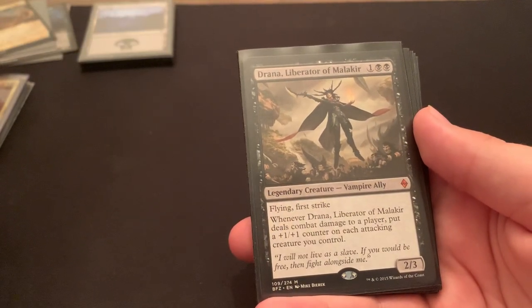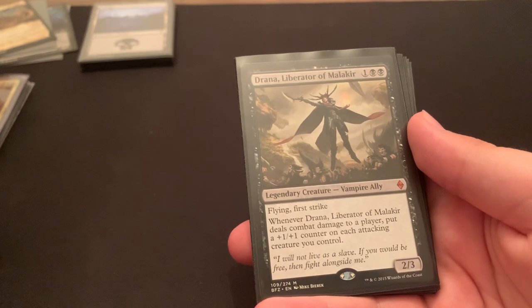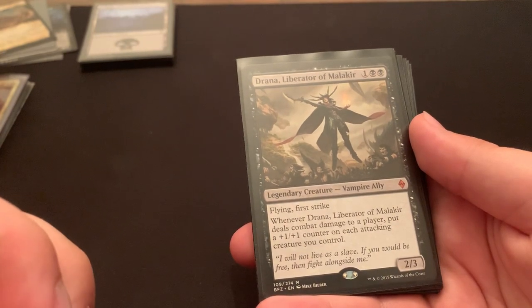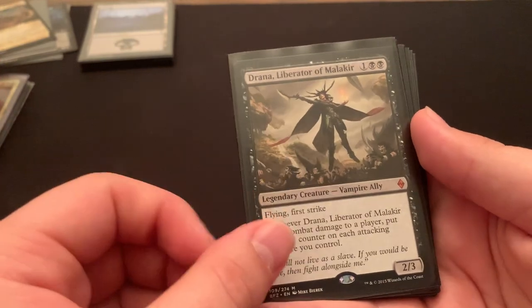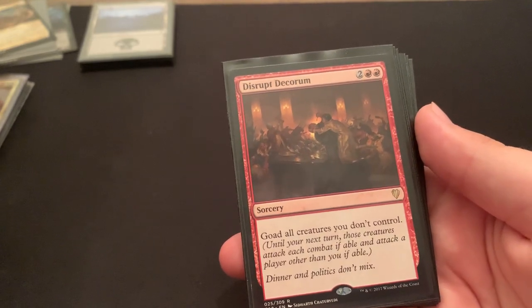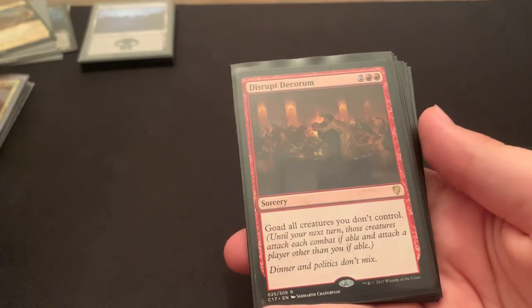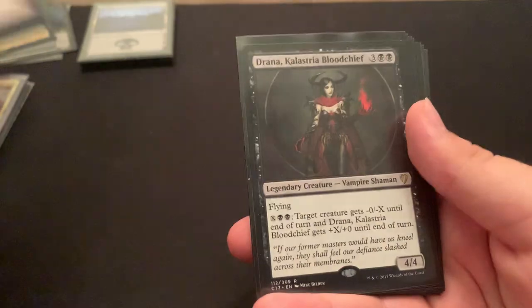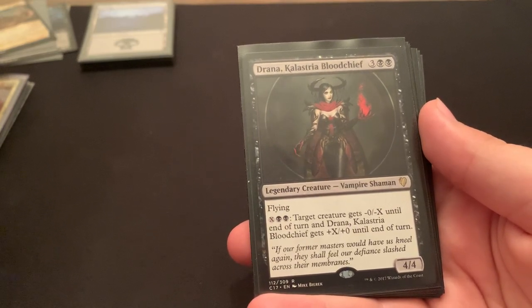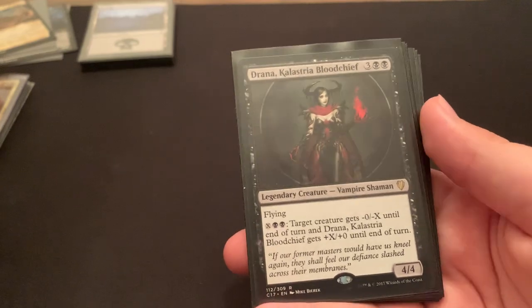Drana, Liberator of Malakir — flying, first strike. When she deals combat damage to a player, put a 1-1 counter on each attacking creature you control. Since she has first strike, she deals combat damage first, and then she buffs the rest of your team. For a 3 mana 2-3 with flying and first strike, that's a good rate. Disrupt Decorum — so I can make my opponents' creatures attack each other, tap them out, and then I can swing in for a lot of damage. Another Drana — 5 mana 4-4 flyer, she's just kind of a kill spell on a stick; I use her mainly for the -X effect to drain a creature.